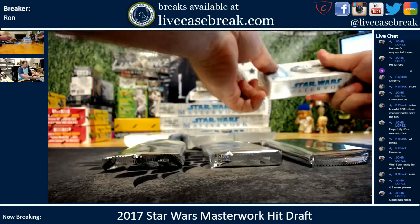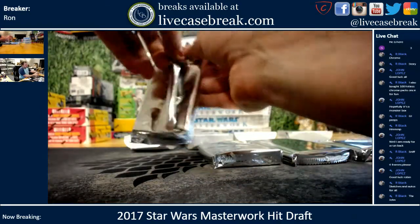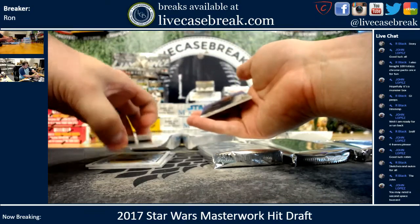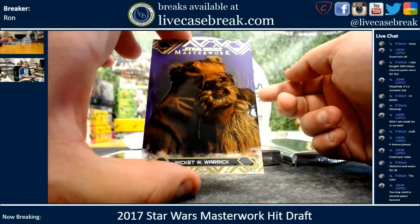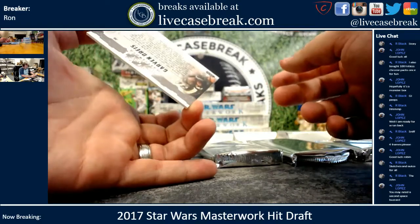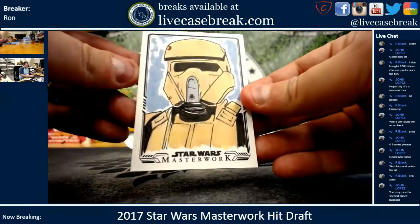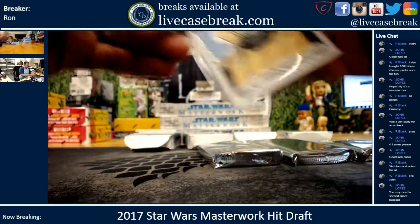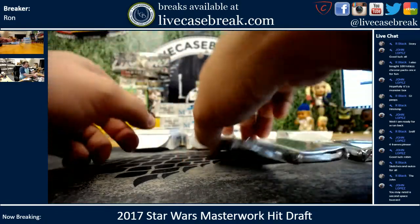Good luck Robin — alright first pack. You are drafting the whole mini box, you get everything in the pack just as a reminder. We've got Luke, we've got Wicket purple — that's four out of 50 on that one — Garvin Drice, Han Solo Hall of Heroes, and we've got a sketch stormtrooper. That is Michelle Rainer. Nice sketch there.